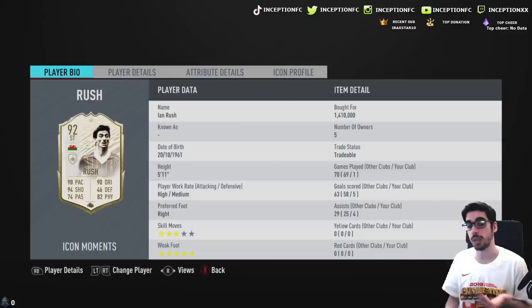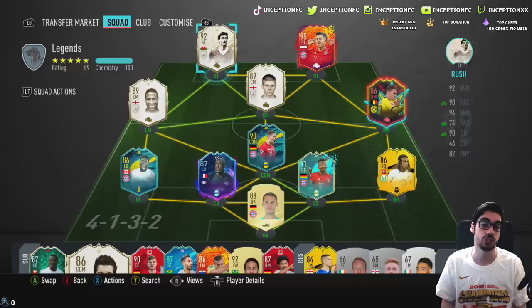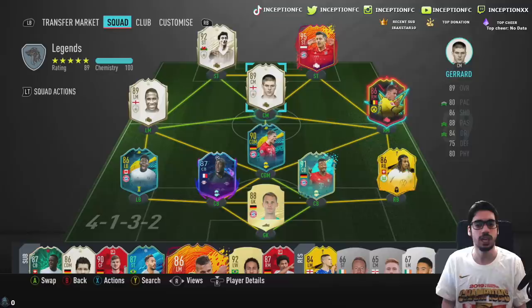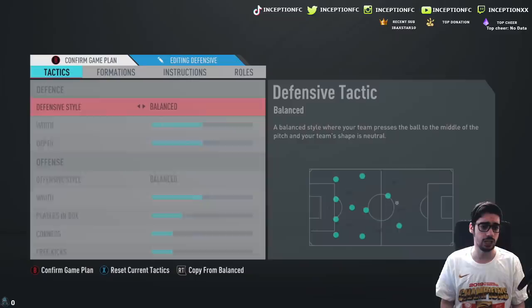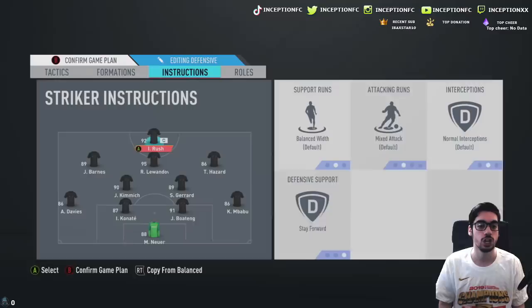On this account he has 70 games played, 63 goals, and 29 assists — a pretty good showing so far. The account holder bought him for 1.4 million coins and he was just chilling in the club, so I said let me use the account for the player review. The way we're lined up in-game: Lewandowski in the CAM position works really nicely, with Thorgan Hazard on the right side, Steven Gerrard, Kimmich — and Ian Rush up front on balanced instructions.